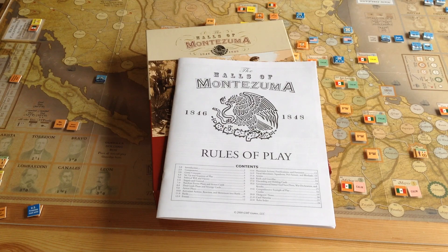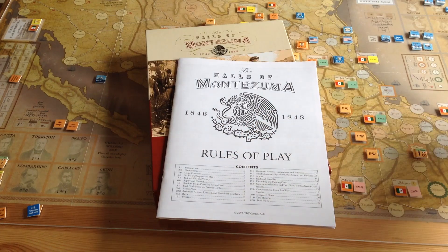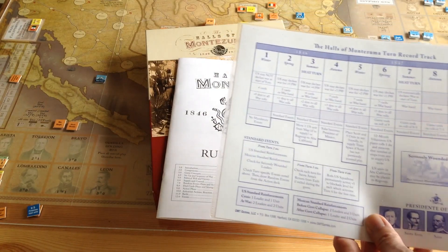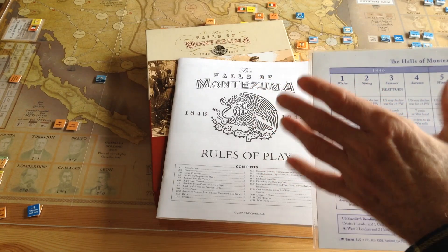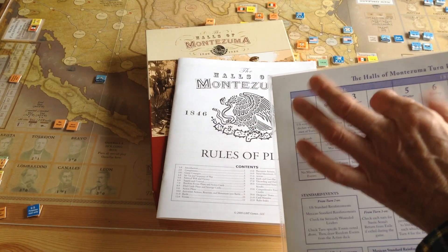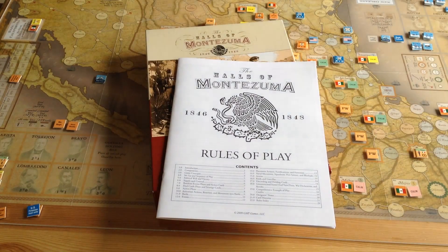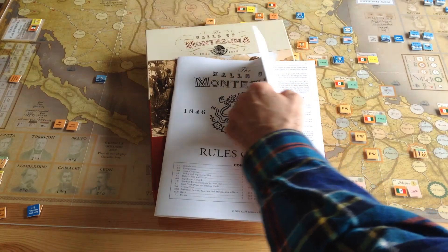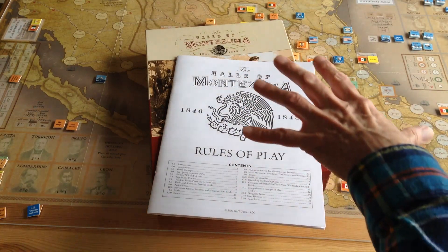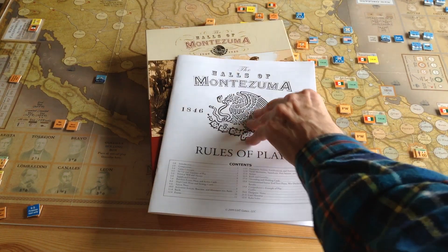Then I realized what the problems were. There are a lot of things just not covered in the rules. For one thing, the turn record had some errors on it. I took the turn record, scanned it, and corrected it. Essentially, the heat turns and the spring and summer turns were mixed up. It's too bad it happened, but it was obvious after playing that some very critical proofreading had been missed. Also, some of the setup is incomplete, which is always a problem — you're trying to set the game up and you can't because it's just not in the rules.